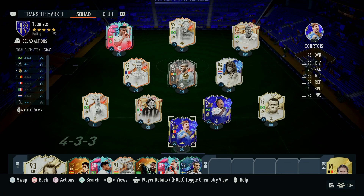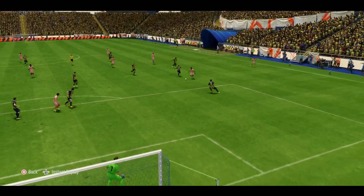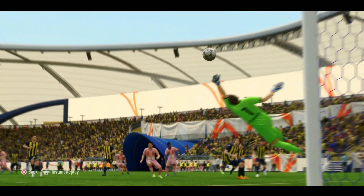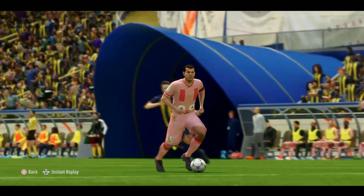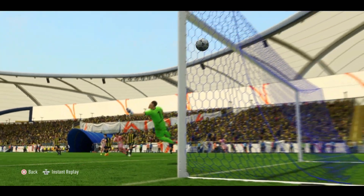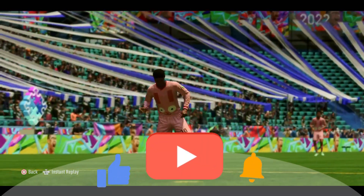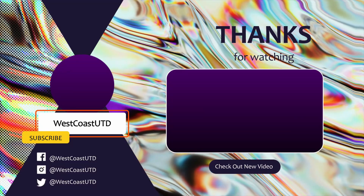And that's how you unleash a lethal attack with the 4-3-2-1 formation and custom tactics in FIFA 23. By implementing these tips and adjusting them based on your team's strengths and weaknesses, you'll create a powerful and direct attacking team that can overwhelm the opposition. As always, when it comes to mastering FIFA, practicing is the key to success. When you try new tactics and formations, always make sure that you adapt your playing style to the specific formations, which takes time. If you enjoyed this video, be sure to hit the like button and subscribe to our channel for more FIFA 23 content, including in-depth tutorials, tips, and tricks to help you become the ultimate virtual footballer. Thanks for watching, and see you in the next video.